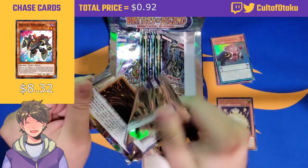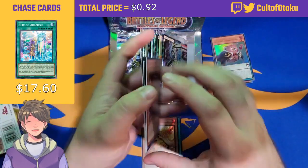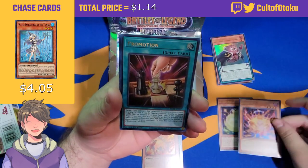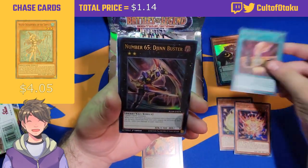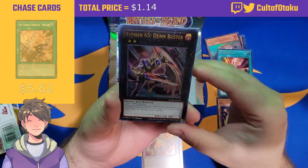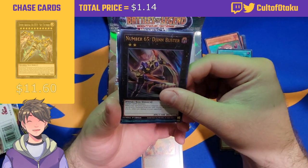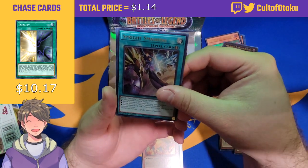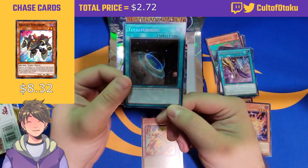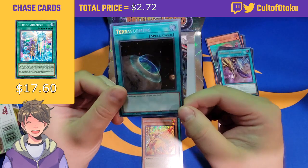Moving on to the next pack, two from the back like I said, hoping to pull a quarter century. Aratama — the equivalent of Sakitama — Number 65: Djinn Buster, a really good reprint because it only had a rare printing and that rare was like seven bucks. Sprite Smashers only got a common printing. And Terraforming as a secret rare — this card looks insane with that secret rare printing, really glad we pulled this.